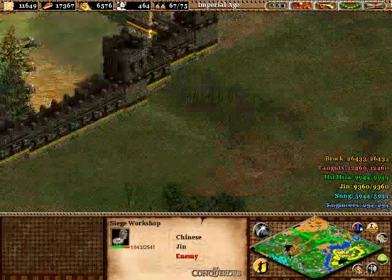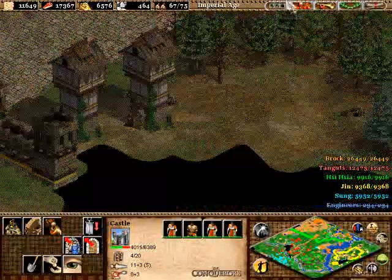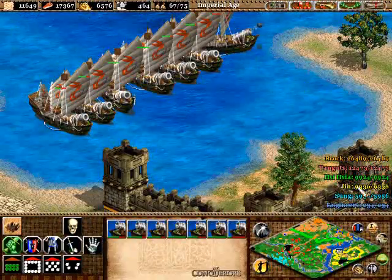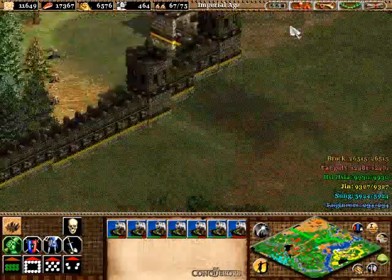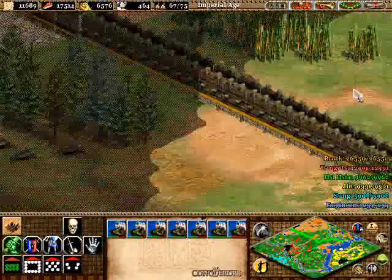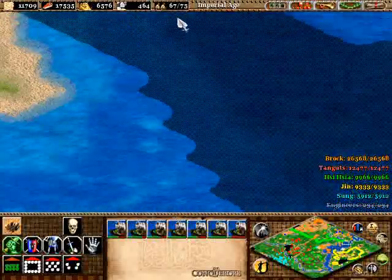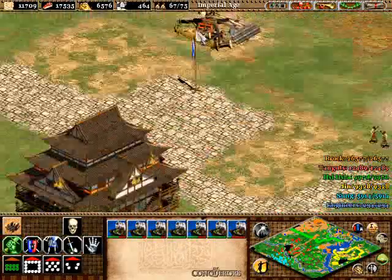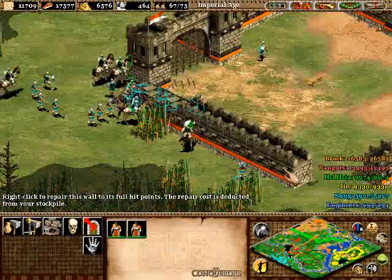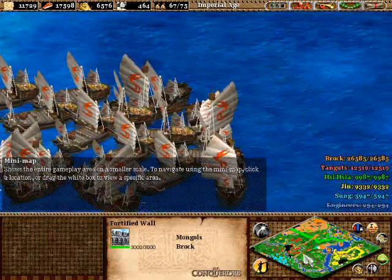In two minutes I can take down some of these installations and do some more scouting to see what they have left. They don't really have much left, and I'm sure they don't have any units left because they're not sending any more units towards me — they're really dropping low on production. They're gonna be easy to take down once I can take their town center, which should be pretty soon. I'm sending cannon galleons over to get repaired — don't want to go into the river and get blown to bits by stone ballistics.